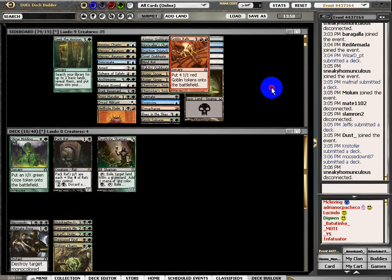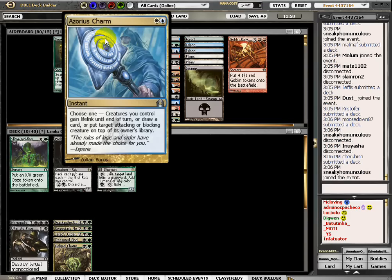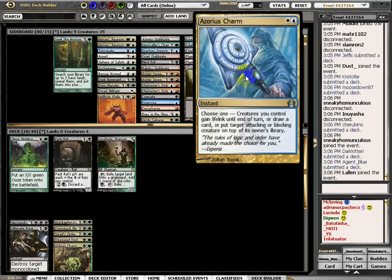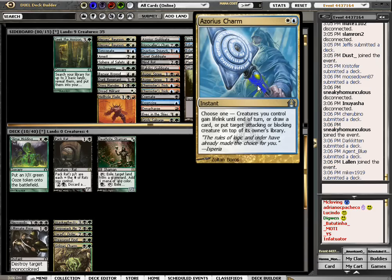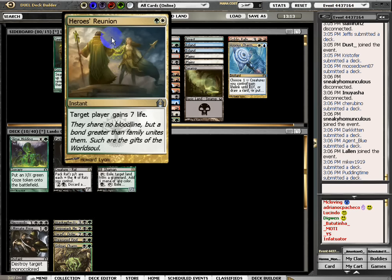I got a red token card - I am not on red, so let's set it aside. Azorius Charm is very good, but all charms are very good in this format. It can put a target attacker or blocker on top of the library - very good removal. And it has a draw or a life gain option. Very versatile. All charms are very good in this format and will probably see play in standard, but my Golgari is insane here.